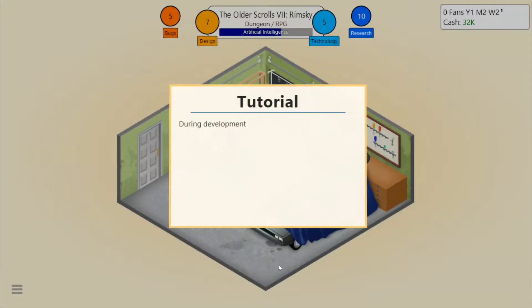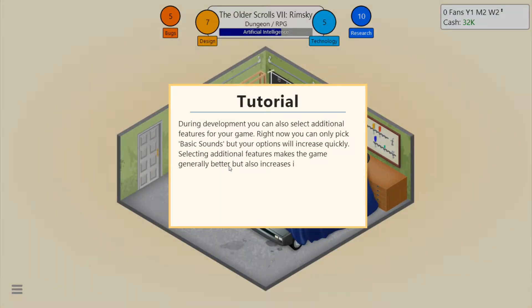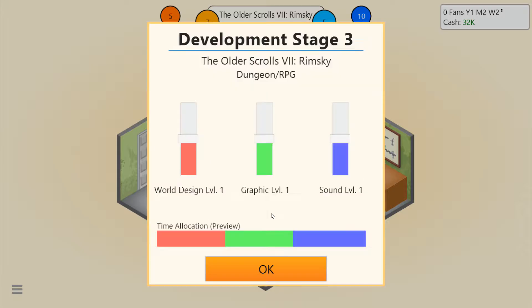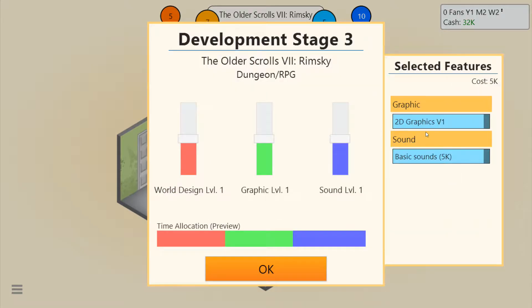During development, you can also select additional features for your game — basic sounds, you can research things. Those research things add stuff. First you have to choose an engine, but whatever. World design would be important. Graphics, yeah. Sound, yeah. I don't know, I'm just going to do that.